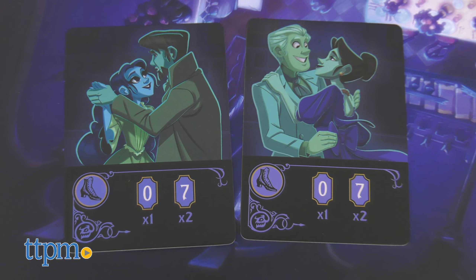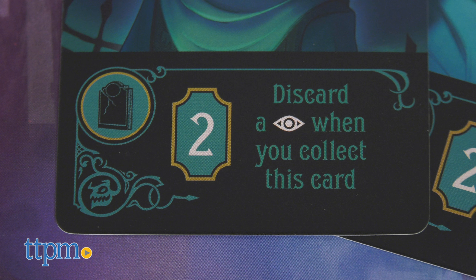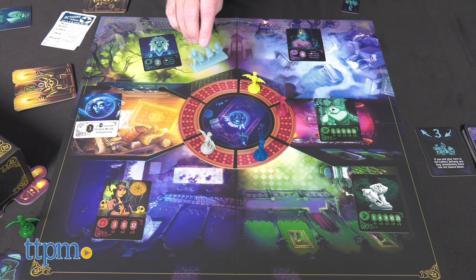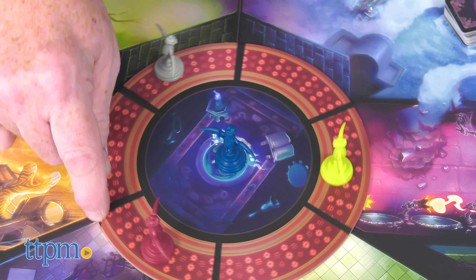From the ghosts swirling around the ballroom to the graveyard to search for spirits, players will collect cards with point values. Beware the hitchhiking ghosts, who are notorious for following you home, as they may spell your doom in the end.